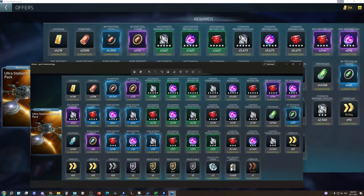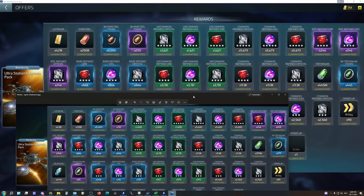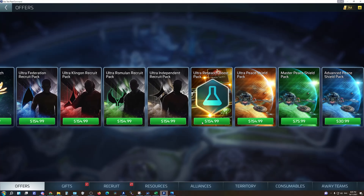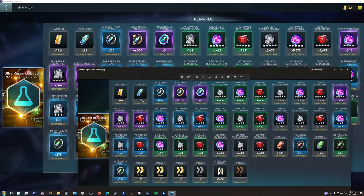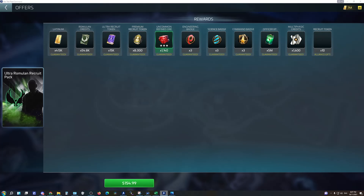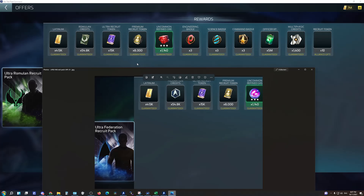That hasn't gone up much either — only up by 20. How much G4 are we getting? That's probably the critical one at this level. It hasn't changed — still getting exactly the same. The R&D research one: it was 14 billion, now it goes up to about 17 billion — that's 5 and 9 and 8 making 17 billion. G4 uncommon — did not change, both the same. The Faction Packs don't change either — still the same.